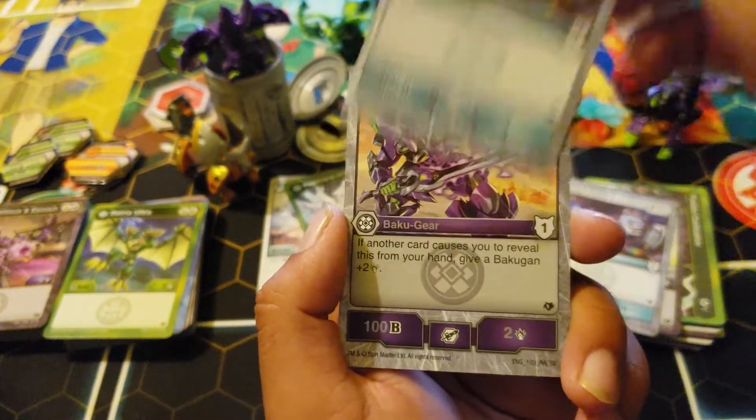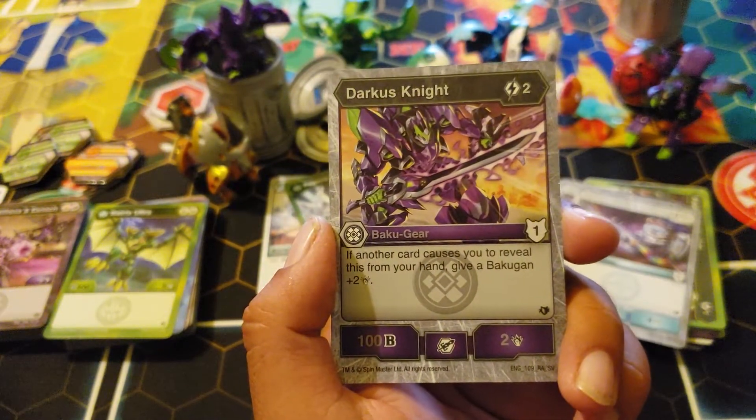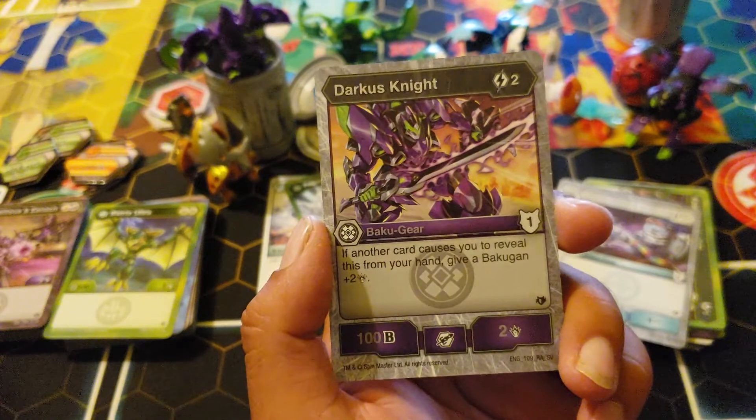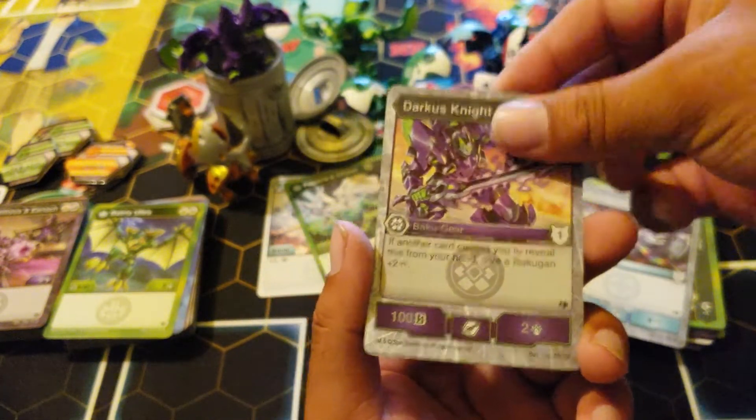It was so close to being good. Darkest Knight has nice artwork — two-one. If this card causes you to reveal from your hand, give back a plus two. I just like that it's a two-one, two armor rating one, and then bonus ability. It's fair — it's a fair card.